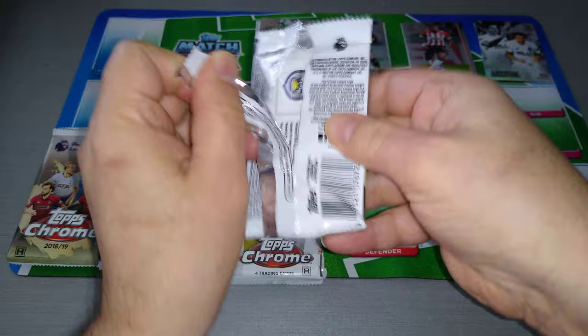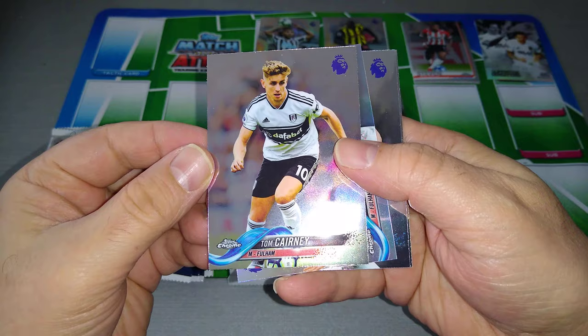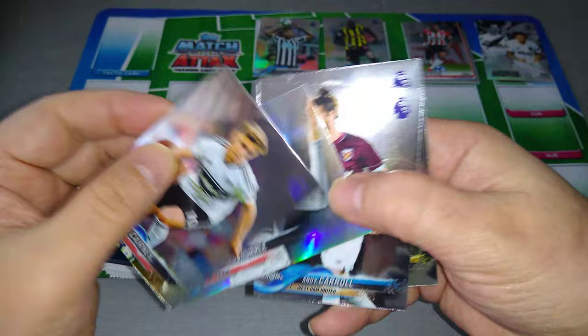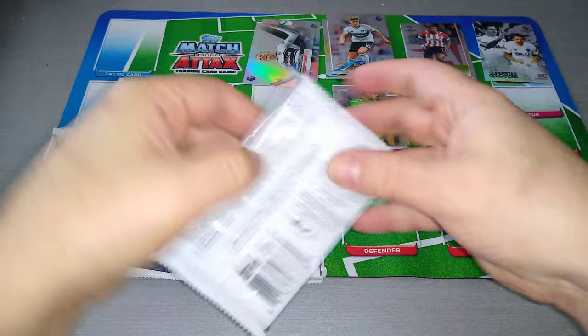Let's go back to the Premier League. You can find these guys on eBay — if you search eBay or Topps UK or Topps Germany you might find some boxes still left over. Here's Tom Kearney, here's Schlupp — it's a Fulham special. Andy Carroll and Alex Pritchard for Huddersfield. This is a refractor, so we'll put it here. That's two silver refractors for the Premier League.